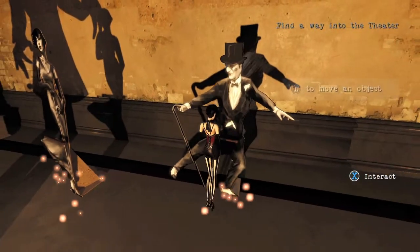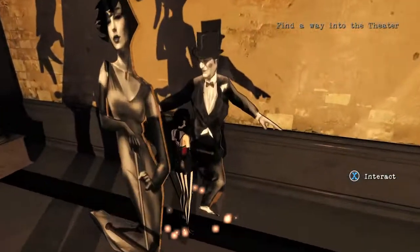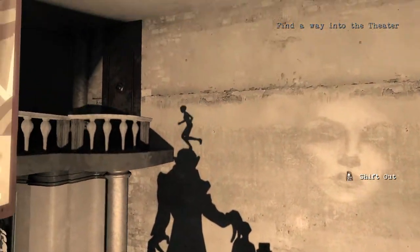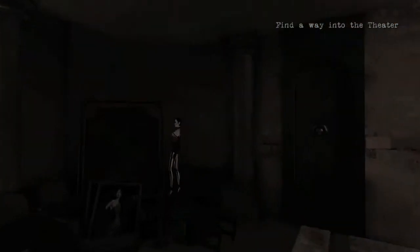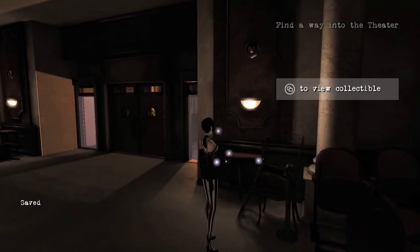This is when you are in the theater and you have to do that puzzle. You want to rearrange these guys — put Nosferatu in the back, put the lady in the middle, and then put the Abraham Lincoln guy like that so you can climb straight up. You want to shadow meld into the wall, then go over here, and it will be right over here on this table.